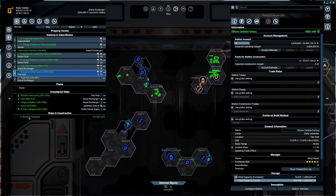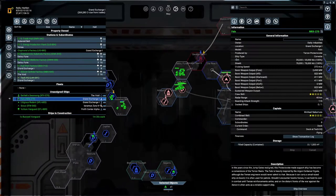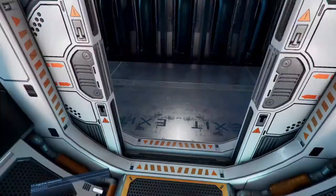He can't get started — he doesn't have enough materials. What kind of missions do we have? Incoming ship — that's pretty annoying.